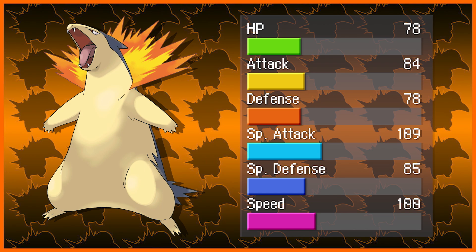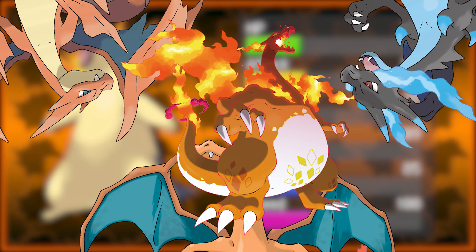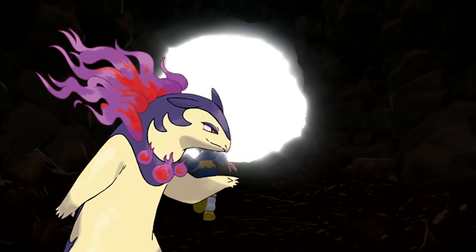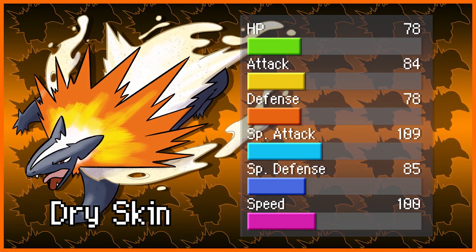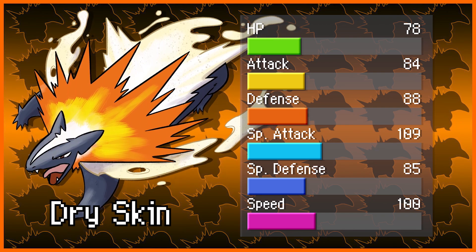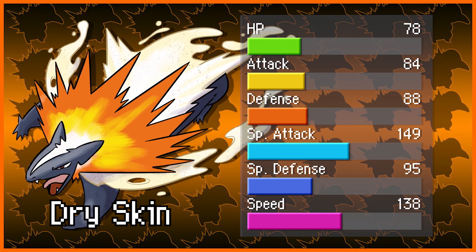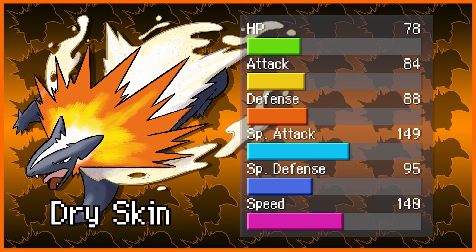Obviously, if you compare it to its Kanto counterpart in Charizard, you know what I'm going to say here already. Charizard gets so much love, and Typhlosion didn't get any love until recently with the Hisuian form, which I think is great. However, we're going to go ahead and give it a Mega, because that's what this is about. Mega Typhlosion becomes a Fire/Ground type, getting the ability Dry Skin. The only things changing are its defense going up from 78 to 88, special attack from 109 to 149, special defense from 85 to 95, and its speed going up from 100 to 140. So we made it basically a special attacker, and a speedy one at that, which I feel like Typhlosion is definitely going for.